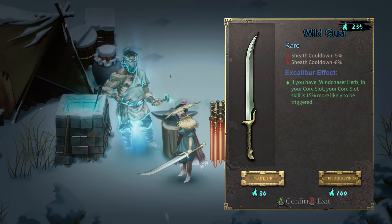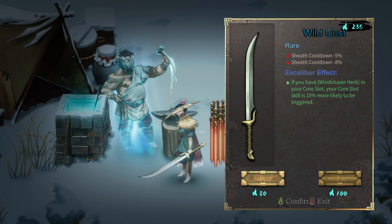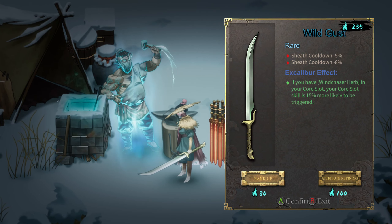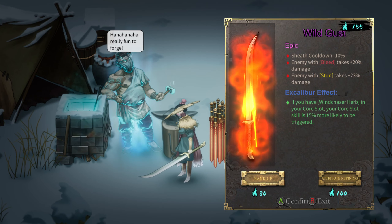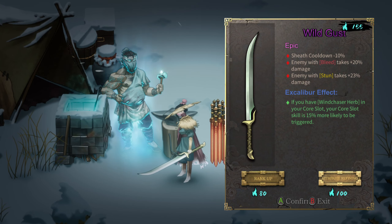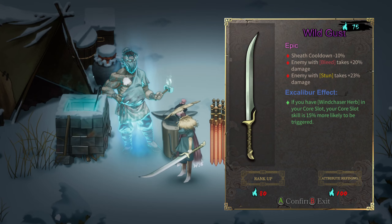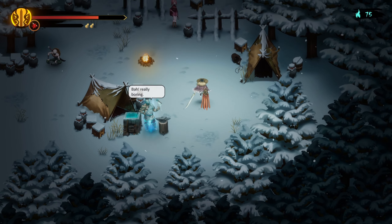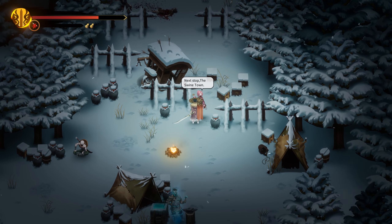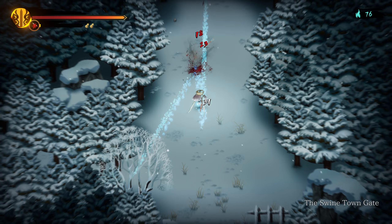Wait, didn't I... did it just change to something else? Chief cooldown changed — epic, leads and stun. It's completely changing when I do this; that's not 100% chance. It's more like a reroll than a straight-up rank up. It kind of has its own will when applying that.